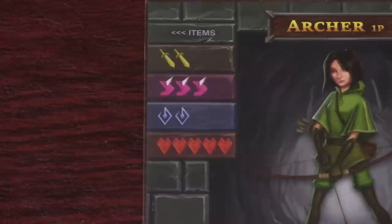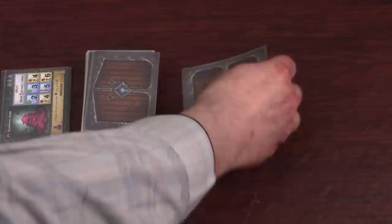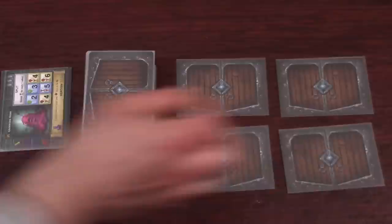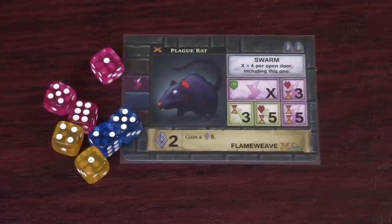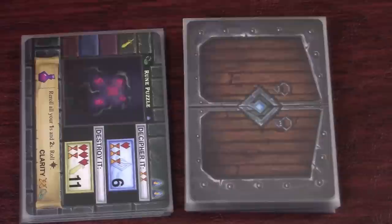In One Deck Dungeon, each player selects a hero which has stats to represent strength, agility, and magic. These stats correspond to different colored dice which you'll use to defeat encounters. The dungeon is represented by a deck of cards and you'll explore it by laying cards face down on the table to indicate rooms. Each turn you can enter rooms to see what's inside and attempt to defeat encounters by rolling dice and matching the colors and numbers to the challenge boxes on the card. For each box left uncovered you will suffer the consequences shown. Hearts deal damage and hourglasses force you to spend time by discarding cards from the deck, which speeds up the game.